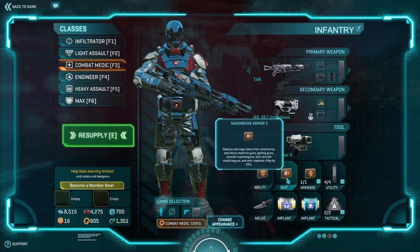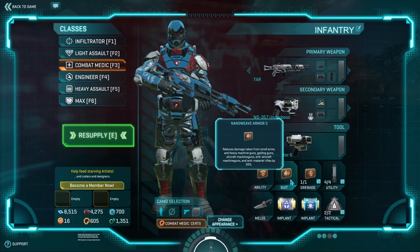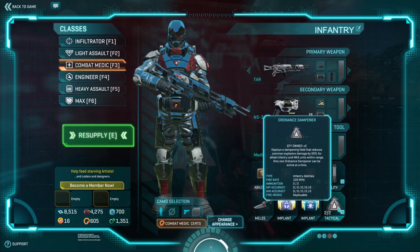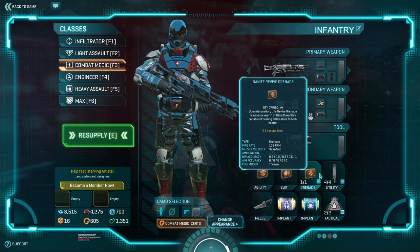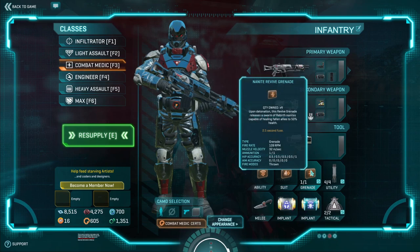We're using nanoweave armor for additional resistance, and the small arms damage reduction from Combat Surgeon does stack with nanoweave. Ordnance Dampener again gives more resistance from explosions — since we're running nanoweave, this helps against frag grenades and small explosions. If you want to play in a team setting, use nanite revive grenades; if you're going solo, use nanite healing grenades — throw them at your feet to heal yourself — or frag grenades. That choice is up to you.